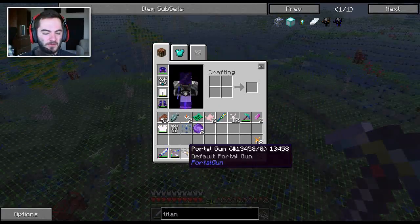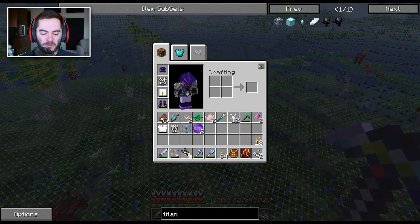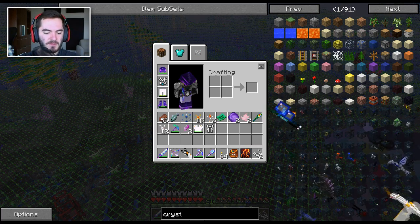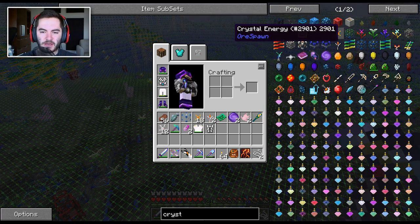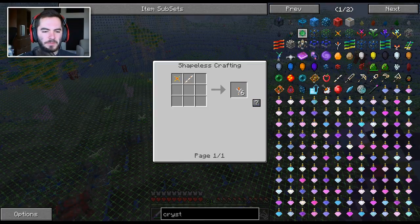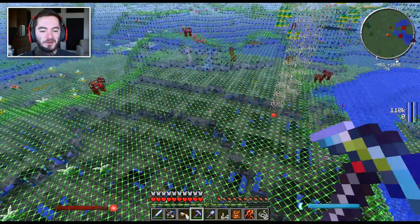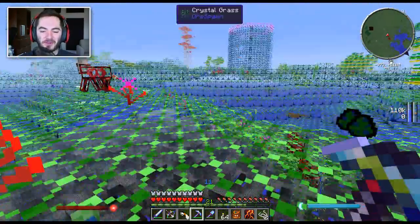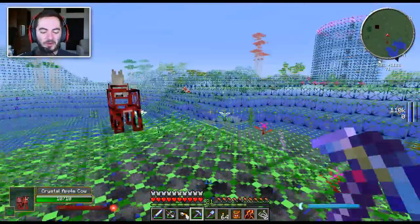Crystal energy though — I'm forgetting what those can be used in. I've definitely looked that up before. I was also just looking up the Titans from Flann's Mod because we haven't made one of those. I think we probably should at some point. Anyway, crystal energy — what are you used in again? It was some sort of weapon, right? Or no, it's just torches. Well, we got torch ingredients. Good stuff right there. Hopefully the bigger dungeon will have some cooler stuff in it.